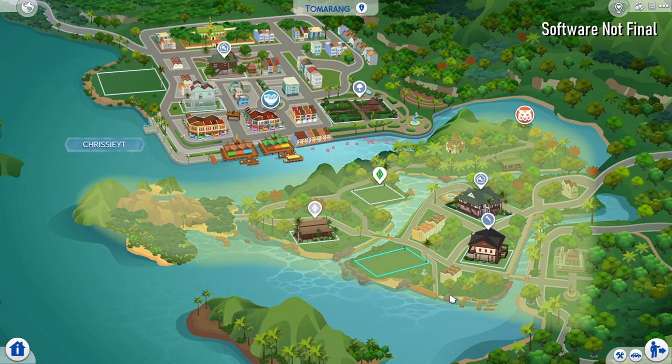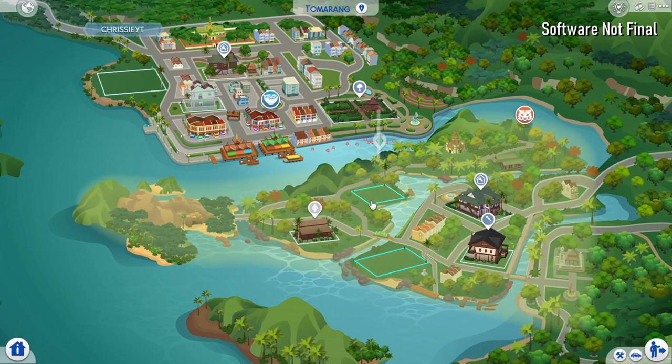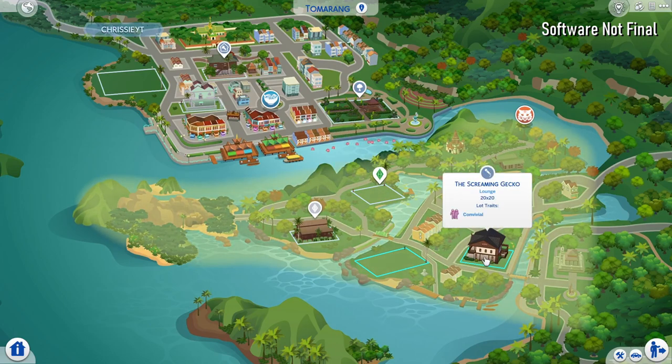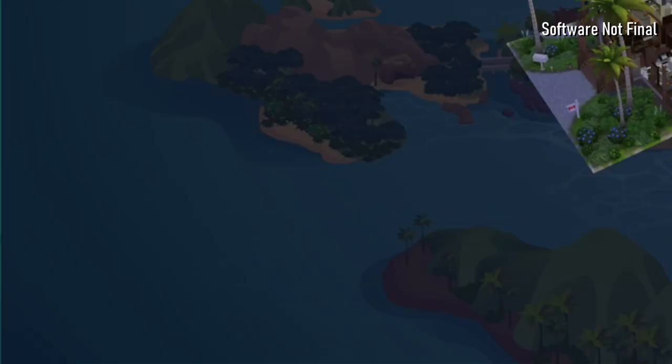A lot of people were wondering if we'd be able to access the Tiger Sanctuary, and you can actually see it in the bottom corner - I'll show it in more detail once we hop into the neighborhoods. The Screaming Gecko is described as "an open air local hotspot for social gatherings and steamy exchanges. Whether you're here for live music, the curated cuisine, or just taking a dip, it's sure to be a scream." Then we have Sungai Point, which has three apartments.